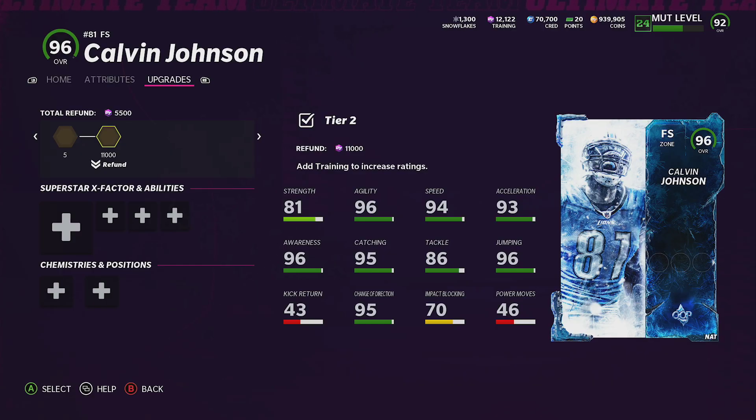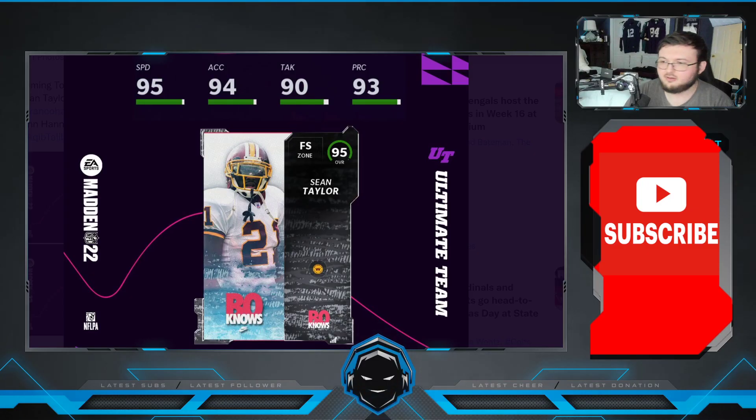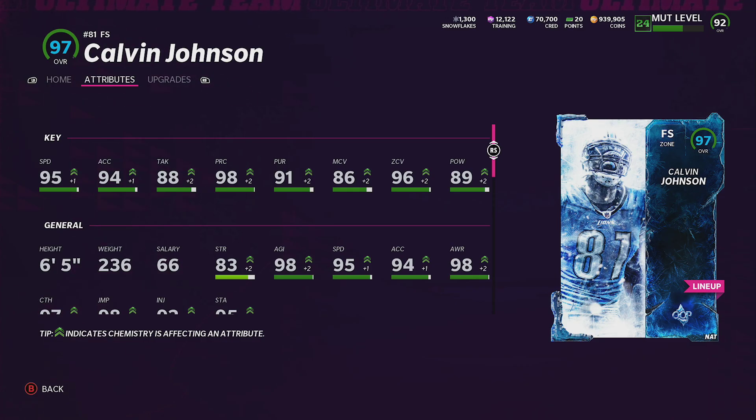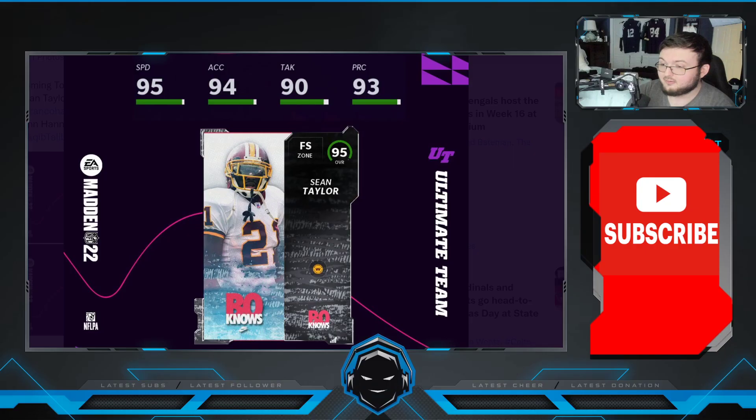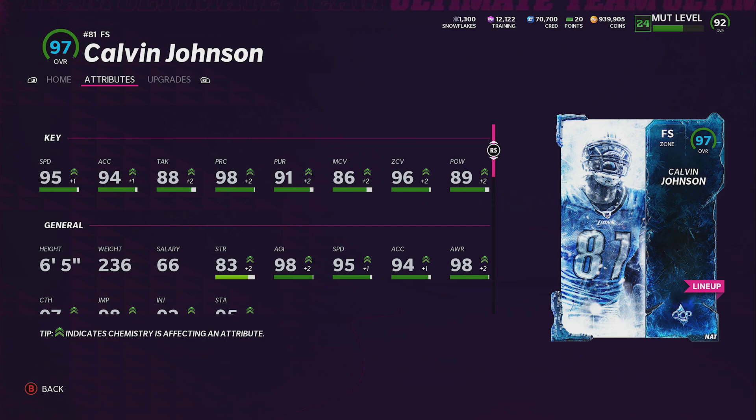Comparing Sean T and Calvin Johnson: 95 speed vs 95 speed, 94 acceleration vs 94 acceleration, 90 tackle vs 88 tackle — slight edge to Sean T there. 98 play recognition vs 93 play recognition, 90 pursuit vs 91 pursuit, 82 man vs 86 man, 96 zone vs 93 zone, and 95 hit power vs 89 hit power. I'm probably going to go with Sean T, but Sean T is not six-foot-five, 236 pounds — so it's a combination of two. They're both absolutely amazing players.